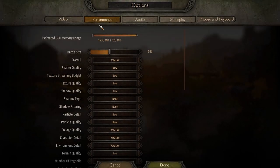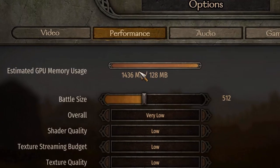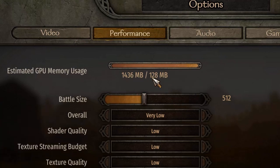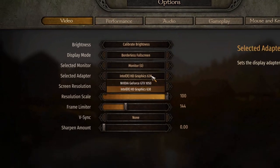When you go to your options, the first thing you need to notice is whether you have enough GPU memory, or if it says like 128, 256, something of that sort. If you have a situation where you need much more memory than you have available, this is actually easily fixable. Just go to video and switch from the default graphics to your proper graphics card.